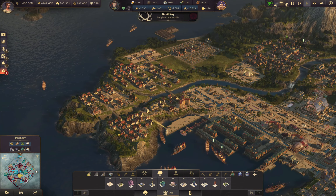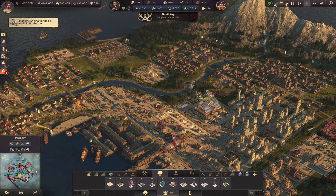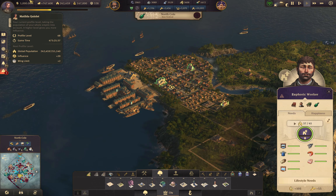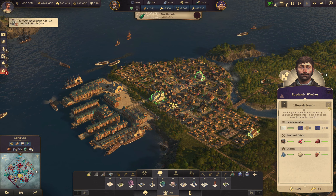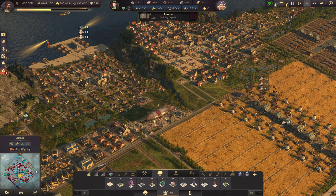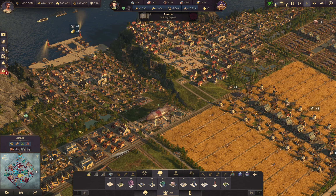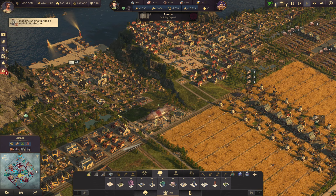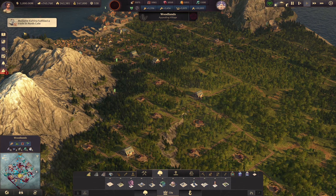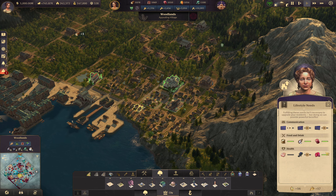Devil Ray doesn't have any workers issues. North Coal definitely has some — are all of your goods turned on? All right, you are good. So that means the Old World is probably all set up; I just need to do the Cape. Nobody here on Woodlands either — those are just farmers. Let's check farmers while we're here.